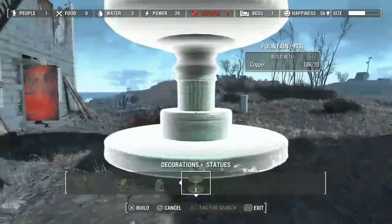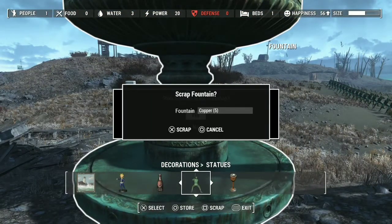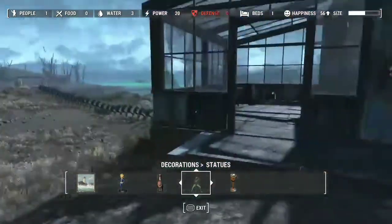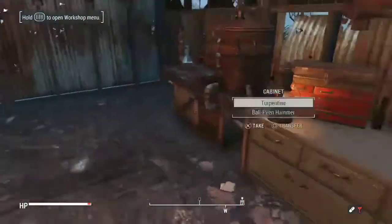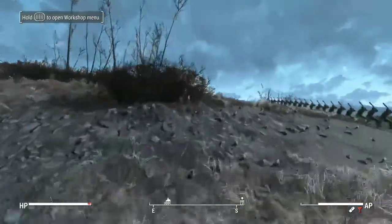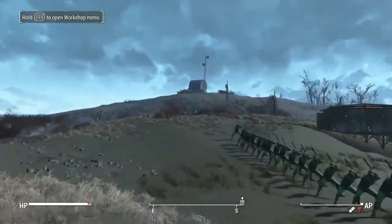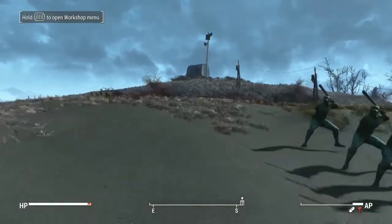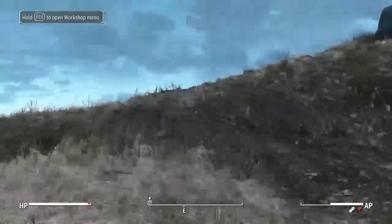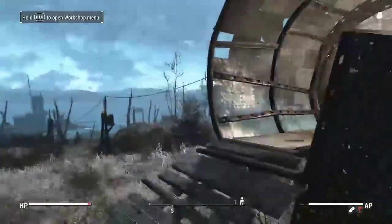Now, if you open up one of these bigger statues, like a fountain, once you get 20 copper you can do the same glitch and you'll get 5 copper per turn. Then, once you get enough of that, you can go ahead and go to your workshop and drop the actual junk item — drop all your copper and duplicate it. This goes really quickly because it doubles it pretty much every time. So if you have 10, it goes to 20, then 40, then 80, then 160. It's really good.